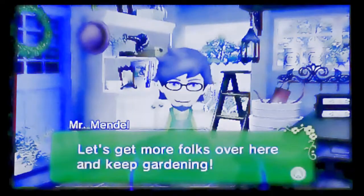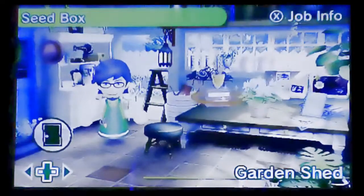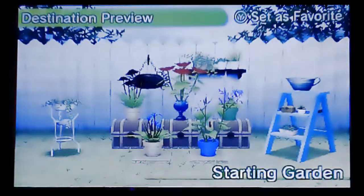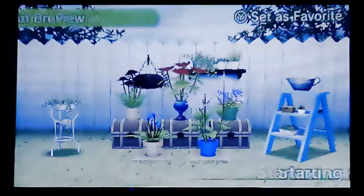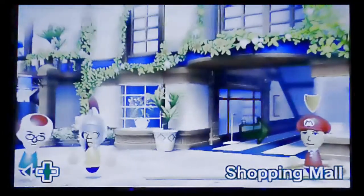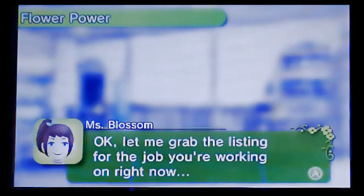Now I planted this dainty Morgana for a reason — it was actually to fulfill a job request. But before I go trade that in, I'm just going to show you my gardens. I got the starting garden, and then the gazebo garden right here. And that's just a place for you to put your plants if you haven't gotten all their seeds before you get rid of them. But now I'm going to go turn in my dainty Morgana to Miss Blossom, and that will complete one of the gang's jobs, which is kind of like a really cheesy quest. And I'll probably get either an item or some money for turning in this plant.